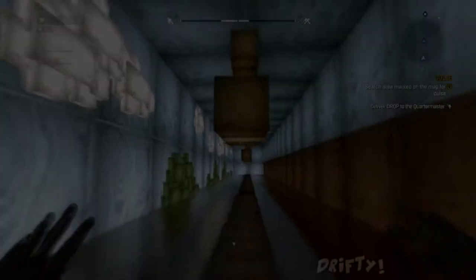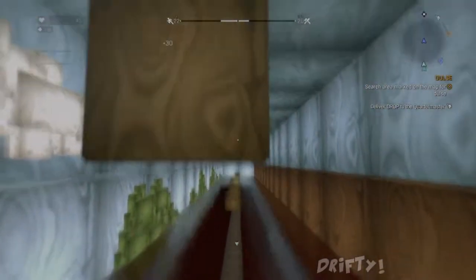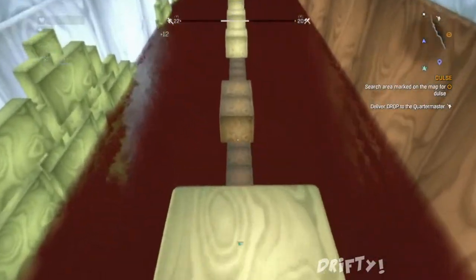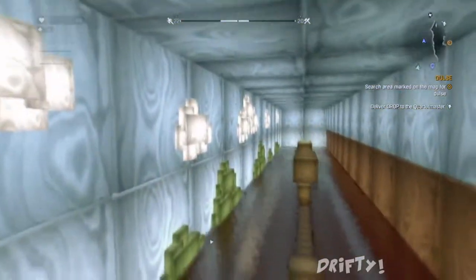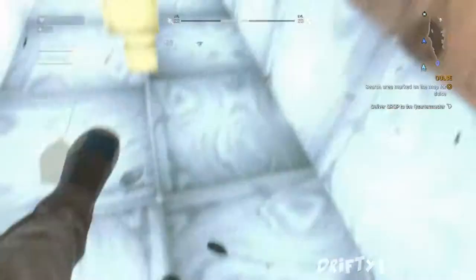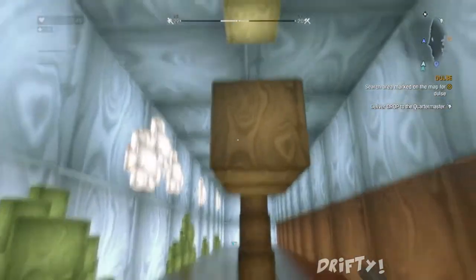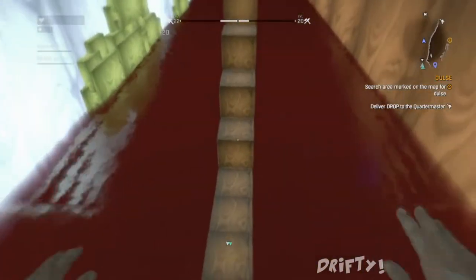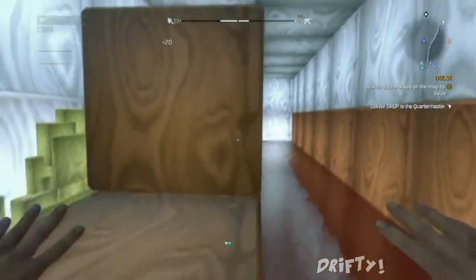What's up peeps, KG Drifty in the building. In today's video I'm going to be showing you guys an awesome easter egg on Dying Light — the easter egg to get to the Super Mario World. For those who don't know what Super Mario is, it was an old school game from Nintendo 64 and also Game Boy; it was like an action adventure type game which was really fun.